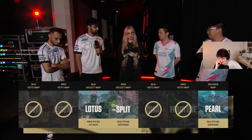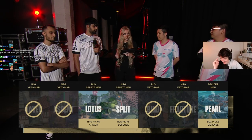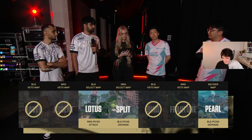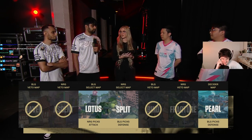Running through the setup: first set of bands, mike behind the back. Map number one is Lotus with NRG on attack, map number two is Split with BLG on defense. Thank you so much for the four months.